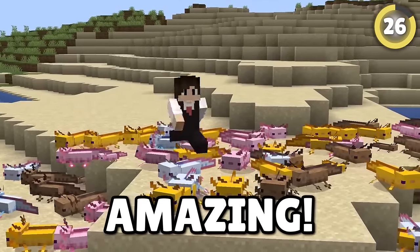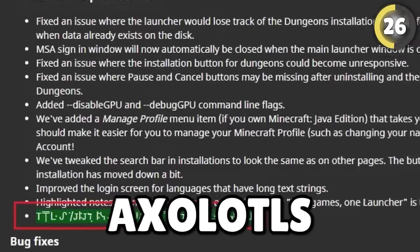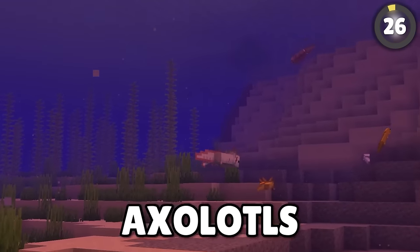Axolotls are amazing! But can you trust them? A secret message was found in Minecraft's release notes saying, 'The axolotls are not what they seem.' One can only imagine what sinister secrets those adorable axolotls are hiding.